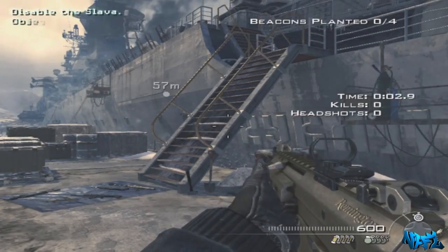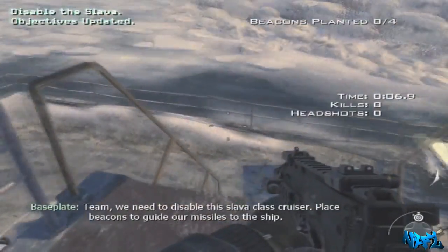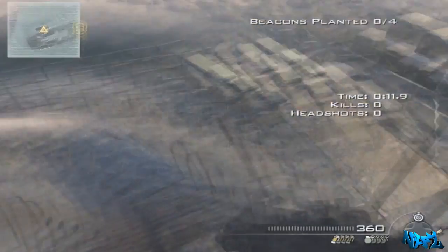What you want to do is come where I am on the map Arctic Rush. I recommend picking up the MP7, seeing as it's one of the easiest guns to strafe jump with. You want to come to the top of the stairs.